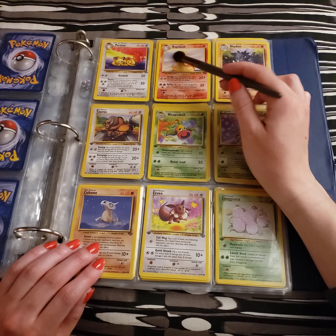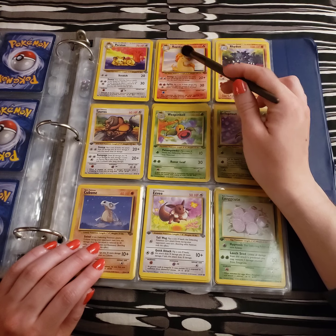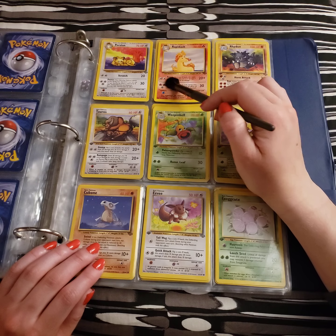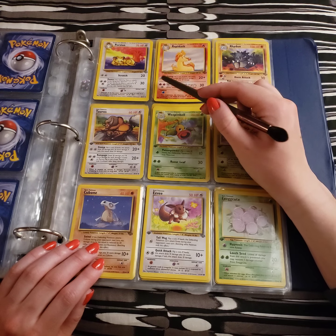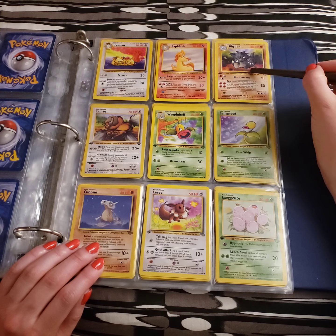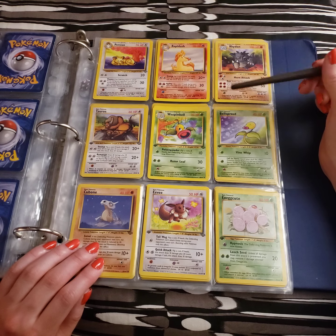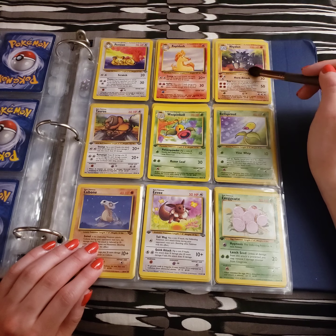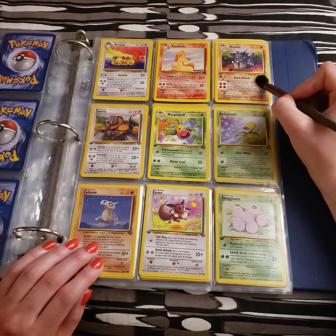Rapidash. The thing that I find interesting about this card is how little of the Rapidash is actually shown — looks like they only paid for a bust-up and not a full body. But still majestic and cool-looking. He has Stomp and Agility. And then we have Rhydon. Very cool-looking — I really like Rhydon, but I'm not the biggest fan of Rhyperior; just feels a little too different for me. Although I do like Electivire. He has the signature Horn Attack and Ram — a 4-energy 50-damage move.